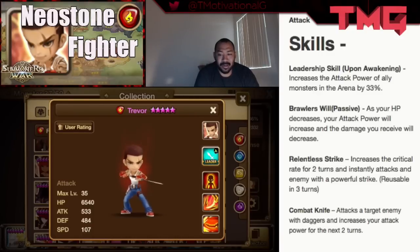His first skill is Combat Knife. He attacks the target enemy with daggers and increases your attack power for the next two turns. So he basically has an attack and an attack buff.